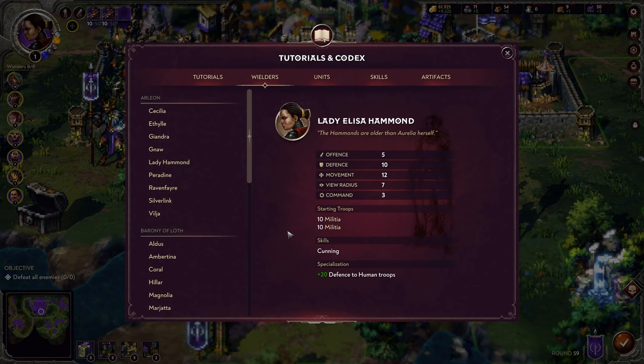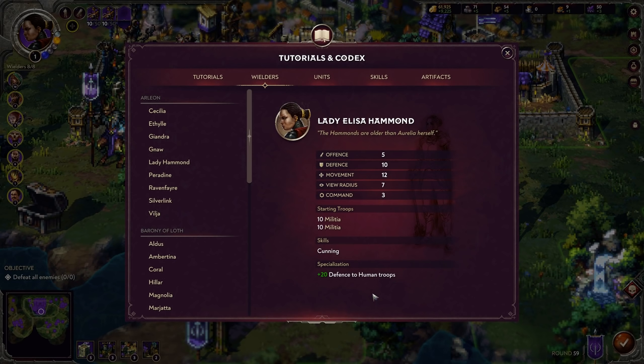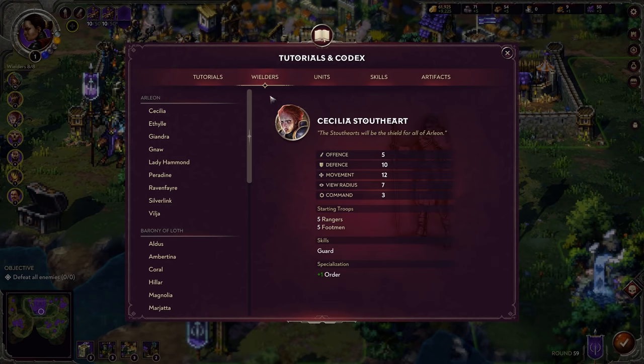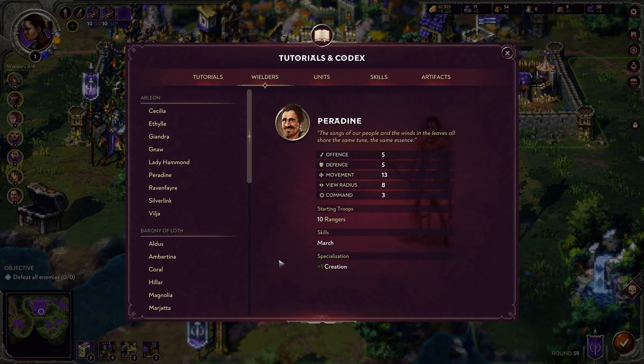Lady Hammond increases defense for human troops, so while Gnaw gives melee and ranged offense to Fae, she stacks defensive capabilities on your humans. She also starts with Cunning, giving 10 melee offense, ranged offense, and 10 defense — that's 30 defense for human troops in the first two turns of combat before dropping to 20. Paradine gives March to help movement and starts with 10 Rangers, but I personally don't find him a great starting wielder — more of a third or fourth option for map exploration.